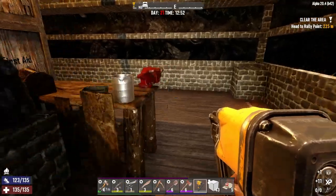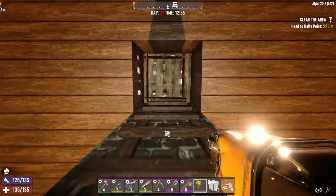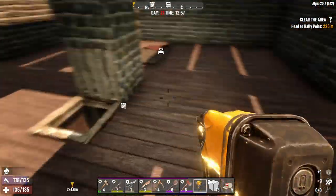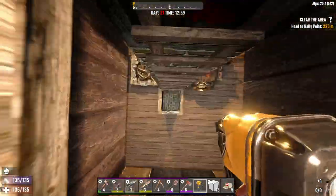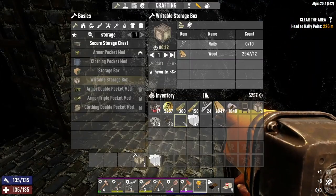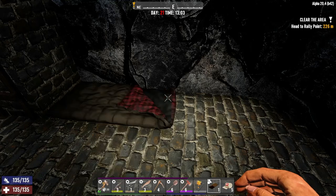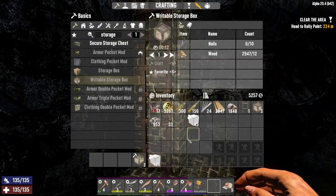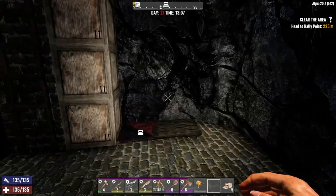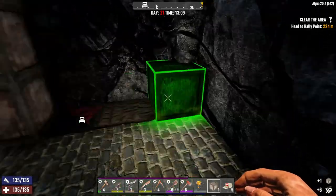Wait, do we not have a bed? Did I put it up here? Yeah, okay, well we can get that. Let's put the bed right there — nope, wrong button. Okay there we go. We can just temporarily place these — oh, we only have four. We'll just put it right there I guess.